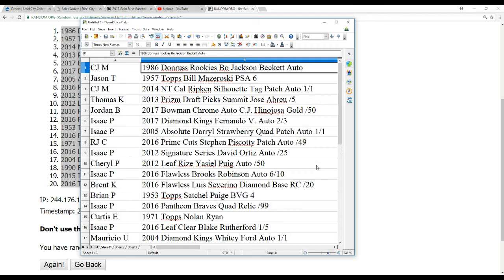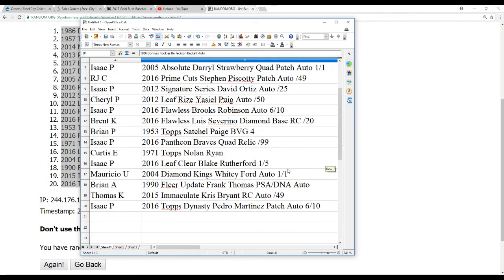Brent K., the Luis Severino Diamond Base to 20 from Flawless. Brian P., the Satchel Paige BGS 4 — nice hit there. Isaac P., the Pantheon Braves Quad Relic. Curtis E. gets the Nolan Ryan '71 Topps base. Isaac P., the Leaf Clear Blake Rutherford, 1 of 5. Mauricio U. gets the Whitey Ford Auto, 1 of 1. Brian A. gets the Frank Thomas PSA DNA Autograph. Thomas K., the Immaculate Kris Bryant Rookie Auto. And Isaac P., the Dynasty Pedro Martinez Patch Autograph.